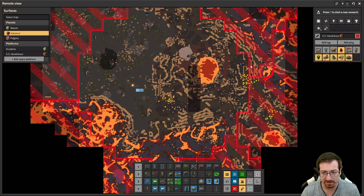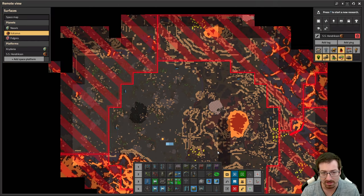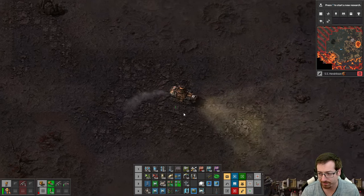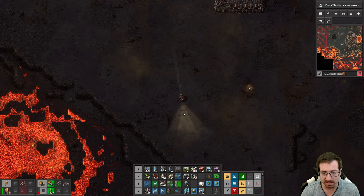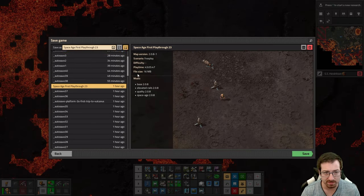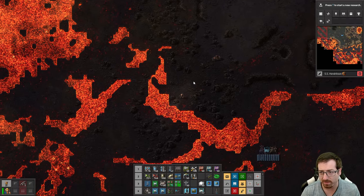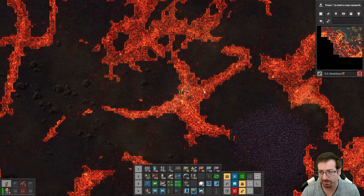We have coal, calcite, sulfuric acid — the only thing we don't have is tungsten. It's a very small tungsten patch, 153,000. Hoping we find more soon. Now, these cliffs might be so bad we can't even find a route through, but I'm gonna go ahead and save, just in case of absolute save-scum emergency. I'm also curious — do worms just get mad if you walk into their territory, or do you have to build? Let's find out. I think I can outrun a worm if I have to.